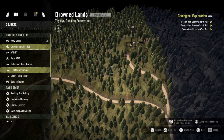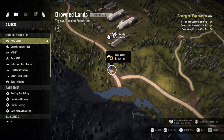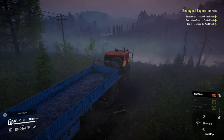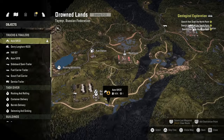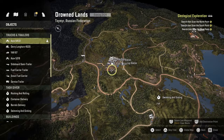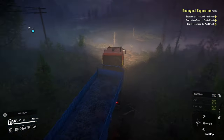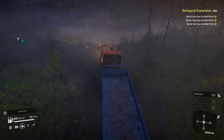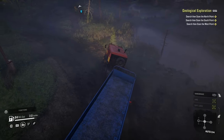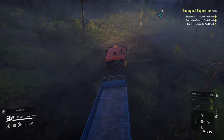We're going to go ahead and activate it. Let's get into the Azov because that's the truck we're going to use. We're already technically in it. There's a trailer store nearby so let's drop the trailer off, then recover and pick up the geological equipment - the scanner - and then we're going to start scanning.